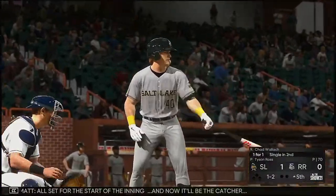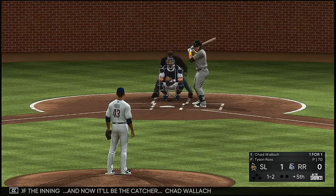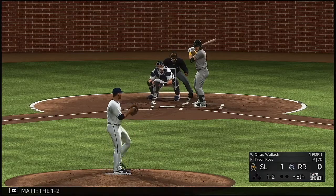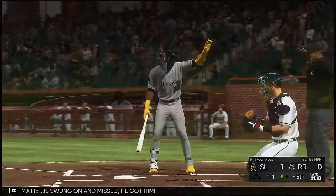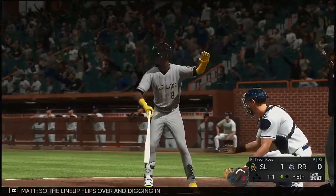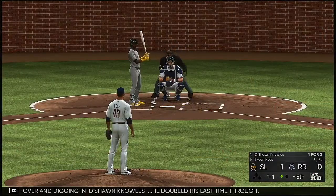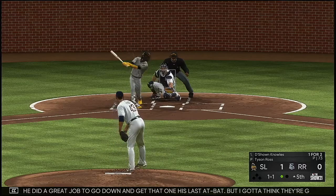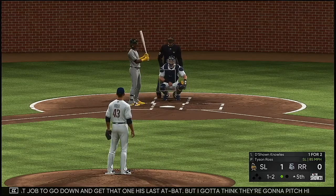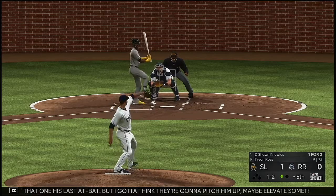All set for the start of the inning, and now it will be catcher Chad Waller. On the 1-2, swung on and missed — he got him. So the lineup flips over, and digging in is Deshaun Knowles, who doubled his last time through. He did a great job going down to get that one his last at-bat, but they're going to pitch him up — maybe elevate something in the zone.